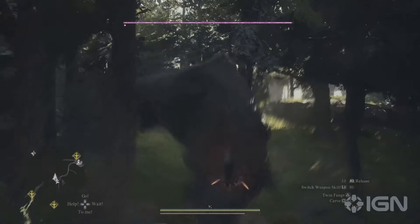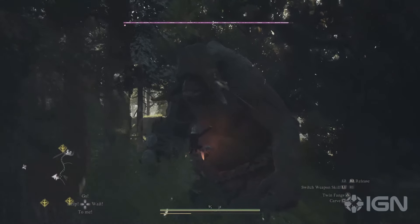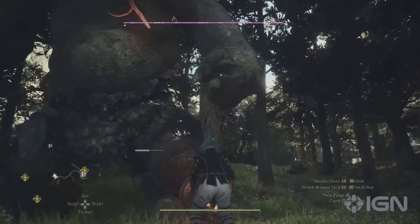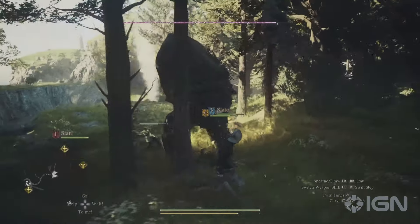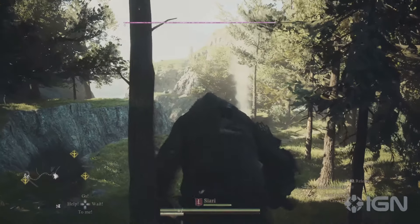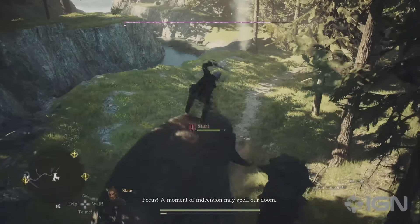Moving forward, the graphics are phenomenal — looking at the Cyclops, the fur on the Ogre, the destruction from area attacks, and the particles from spellcasting. Spellcasting has always been a very dope part of Dragon's Dogma, and it's even more enhanced now. Seeing the giant meteor coming out of the sky, crazy lightning bolts striking down, and the after-effects with runes and emblems popping up as you prepare your cast — all of that looks so amazing. I'm excited to see how much grander it's going to be.